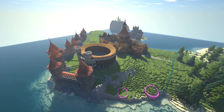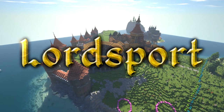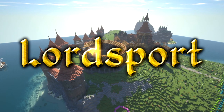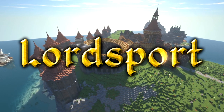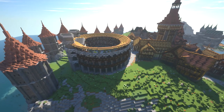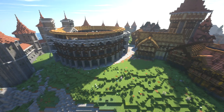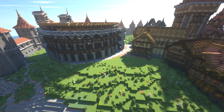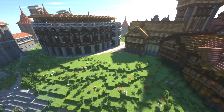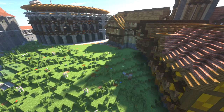Hi guys and welcome back to another let's build episode. Last time we were building up the city walls around East Point, and in this episode we're going to be building up more of the city — in particular, almost a museum, or the actual warriors guild or gladiators guild hall that's around there. I want you guys to actually decide once you see the build what you think it should be.